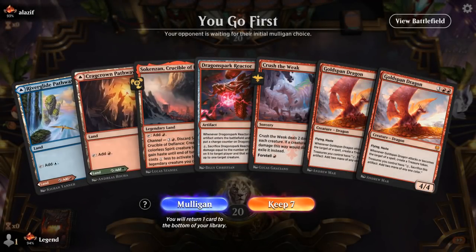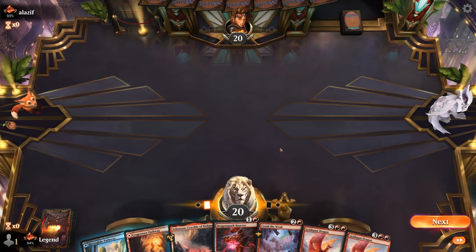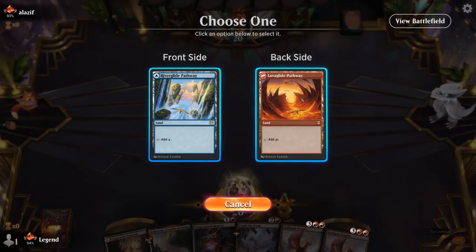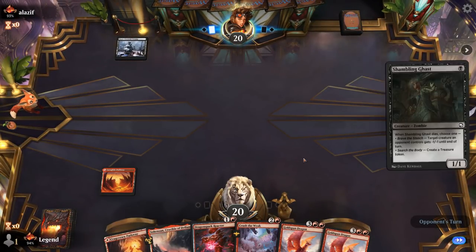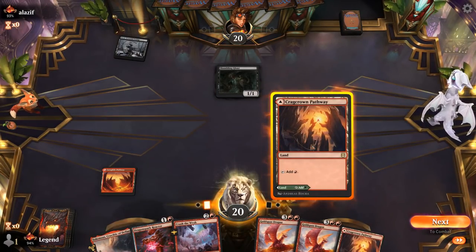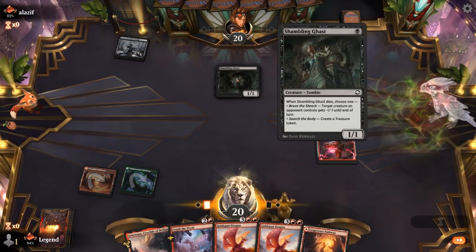Game 5: on the play with a keepable hand — just need a couple extra lands. Reactor plus Gold Span can add up to a lot of damage, and Crush the Weak deals with tokens or go-wide decks. Opponent is black control — liking the double Gold Span. Crush the Weak exiling creatures is also relevant.